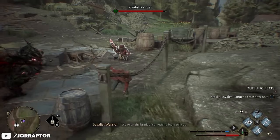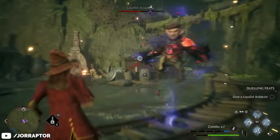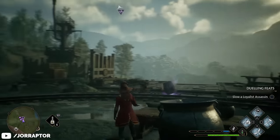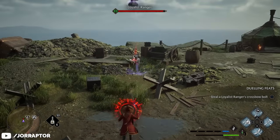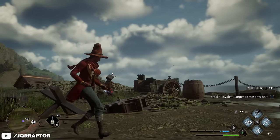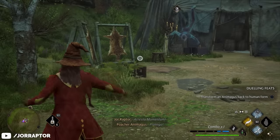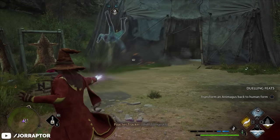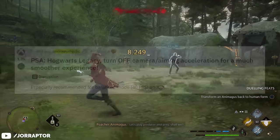If there's only one enemy left, you can lift them up with Levioso and then grab an object with Leviosa to finish them off. My favorite trick — great against ranged enemies that don't move — is to lift an object high in the air and drop it on them for an insta kill, which is awesome. Shout out to Boomstick Gaming for sharing this tactic; I'll leave a link to his channel in the video description.